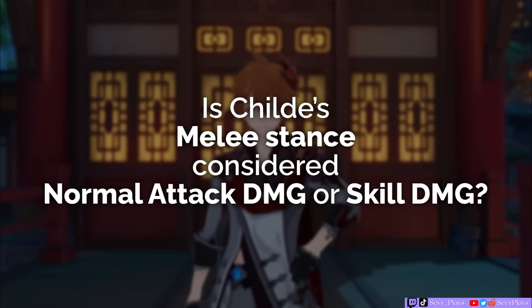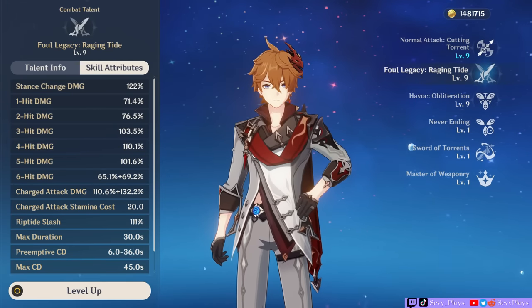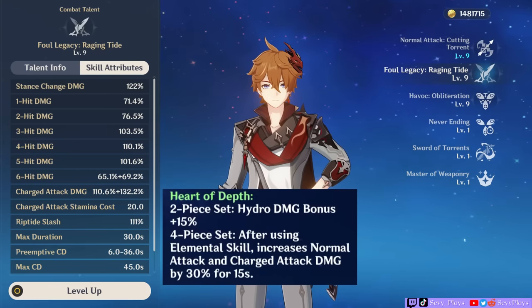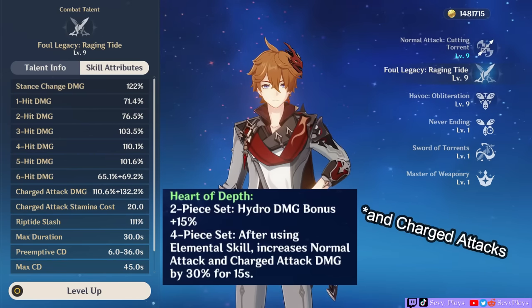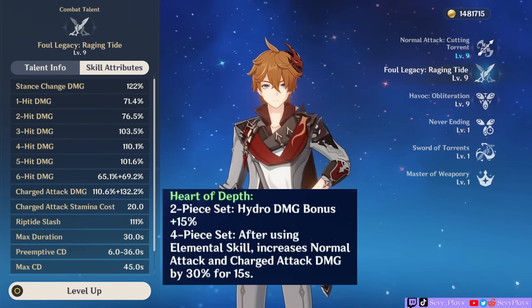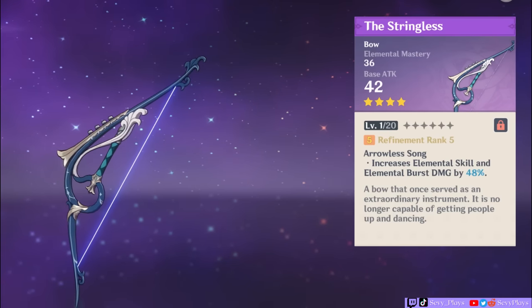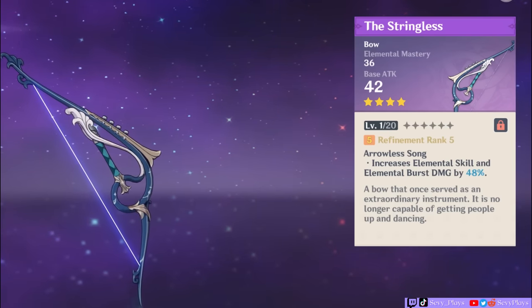Is Childe's melee stance considered normal attack damage or skill damage? This is one very basic but important thing to clarify first so you know what effects work or don't work on him. Although it levels up based on the elemental skill talent, Childe's melee attacks are normal attack damage. That's why 4-piece Heart of Depth seems tailor-made for Childe — cast his skill and you get a 30% boost on his normals. Keep this in mind if you're looking at weapon, artifact, or teammate effects which provide damage bonuses. For example, Stringless doesn't benefit his melee stance because its description only modifies the elemental skill damage, not the normal attack damage.